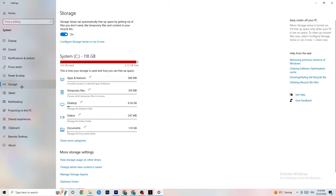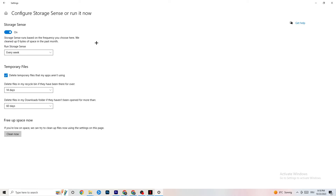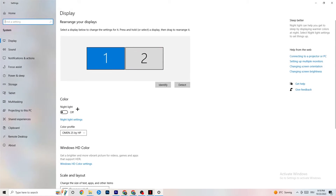Next, go to Storage. Click into Configure Storage Sense and run it now. There's an algorithm you can adjust for your preferences, but I recommend keeping these settings: every week, 14 days, 60 days. Then click Clean Now, which will delete every temporary file you don't need on your PC — basically getting rid of junk you don't need.